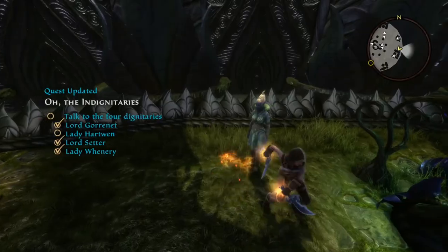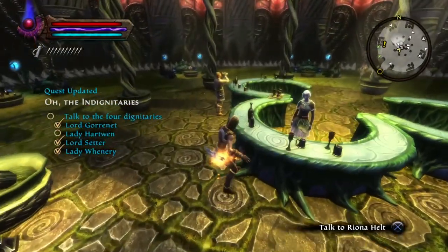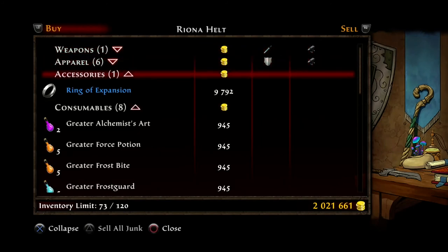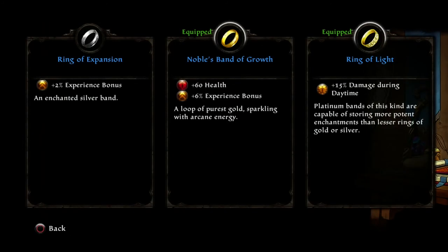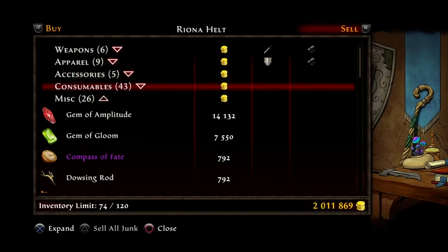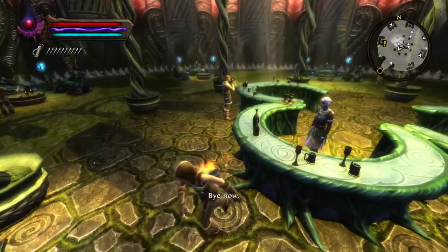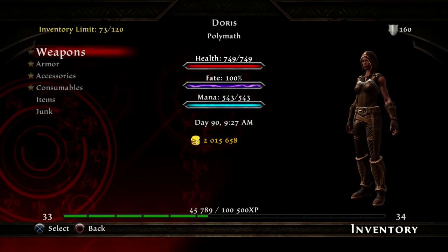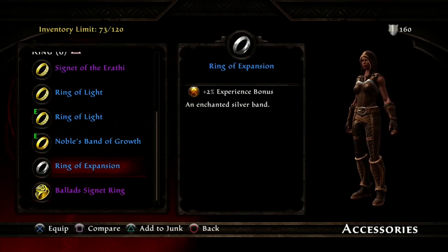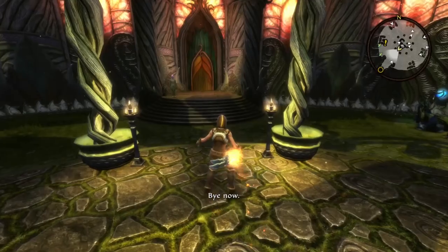So we're going to get seven extra. Talk to the merchant here — Riona. I'm going to buy the Ring of Expansion, because that gives you an extra 2% experience. I'm going to buy that. I just want to sell that thing which I didn't mean to buy — Staff of Flame, sell it back. There we go, I'm going to equip that. So an extra 2% XP — Ring of Expansion, there we go. An extra 8% together with them both combined.